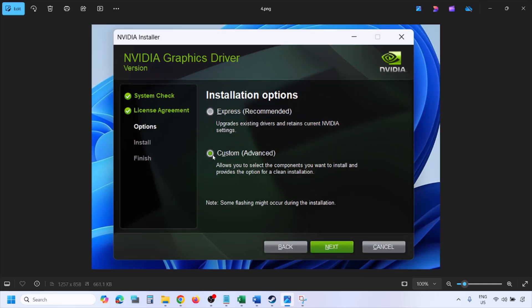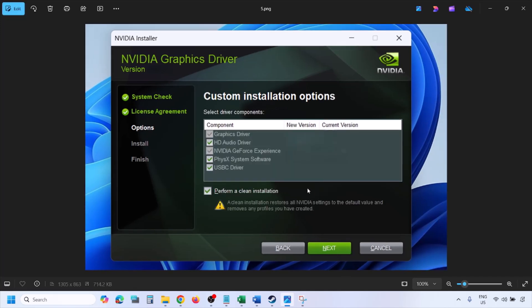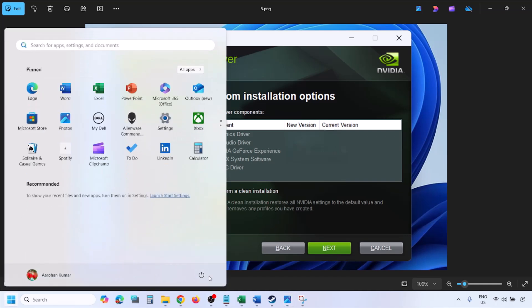By default Express will be selected — select Custom and click Next. You will see a screen with a checkbox that says Perform a Clean Installation. Make sure you check that box, then click Next and let the installation complete. Once the installation is complete, restart your computer and then launch the game.